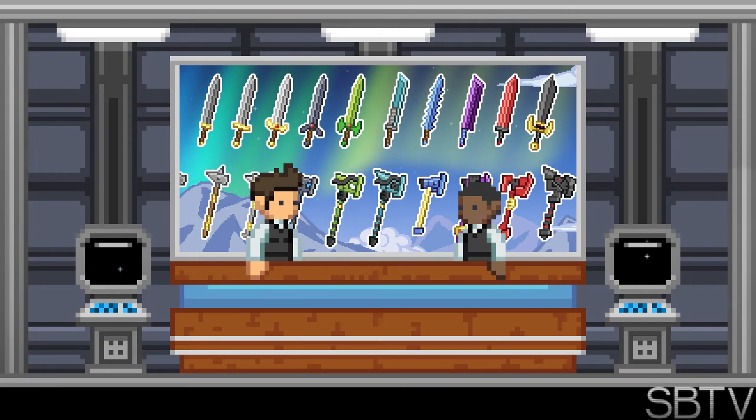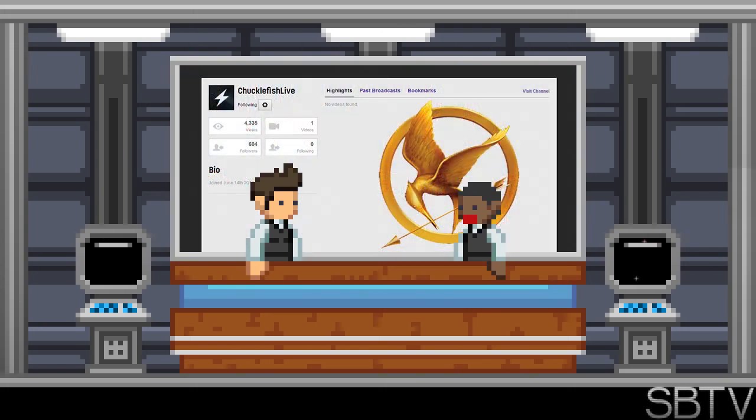All the tier two weapons have been completed. These weapons can be crafted using ore found within the planets. The combat has been tweaked throughout the week — there is now knockback based on the damage caused. The staff have been messing around in the Starbound universe and have created their own version of the Hunger Games.